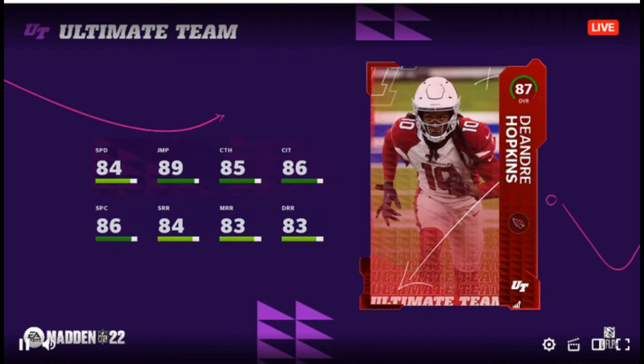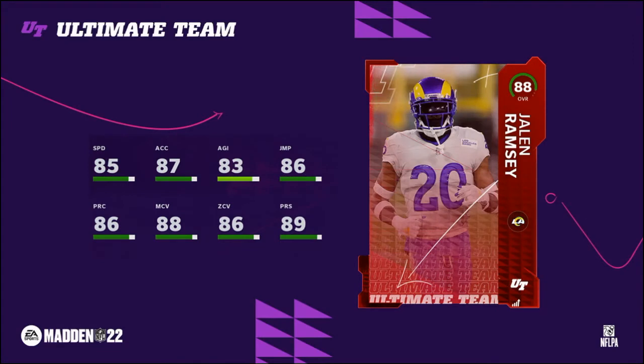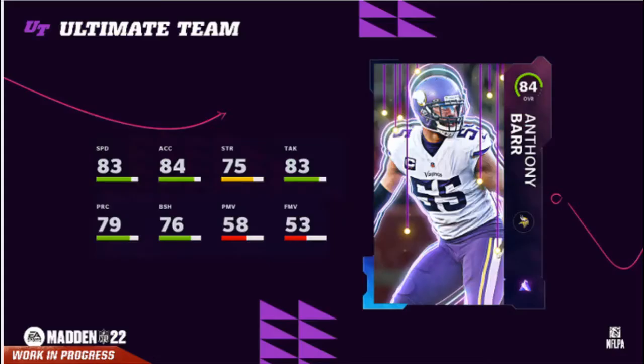Hopkins looks okay for day one. Remember, he's gonna be better than most players — his stats are low because it's the beginning of the year. And Jalen Ramsey is going to be number six revealed tomorrow, along with the top five players in Madden Ultimate Team this year. Ramsey looks really good and is going to be really expensive.